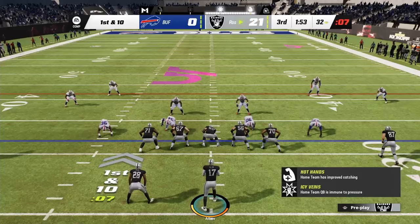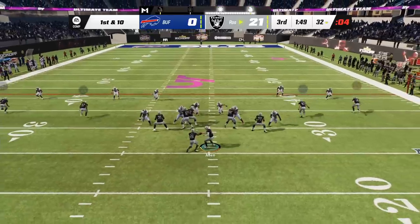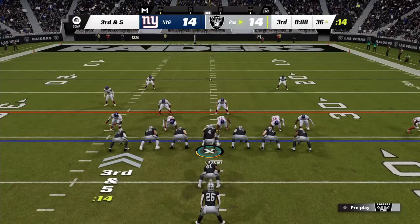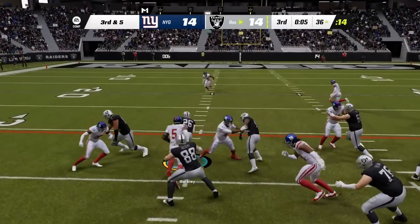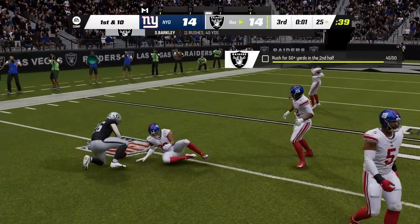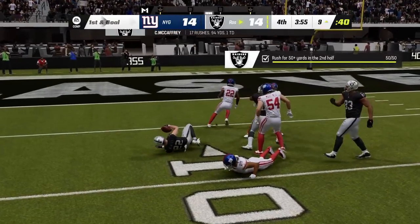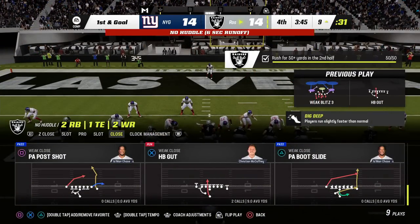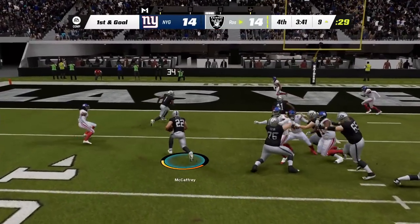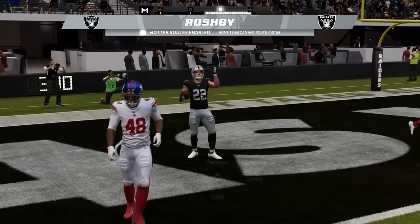Sometimes your ball carrier may get stood up on a tackle and you'll be prompted to mash the A button, or X if you're on PlayStation, to get out of it. You should know that this is optional, and while doing so might wiggle you free to keep running, it also puts you at greater risk of fumbling the ball. This will more rarely happen against the CPU, but if you're playing a human opponent, you may be best to settle for the yards you got. To give up on the play in the middle of the QTE, you can press X or Square on PlayStation to go to the ground and prevent disaster.